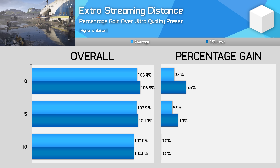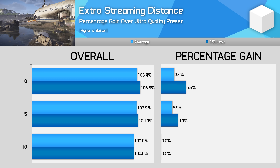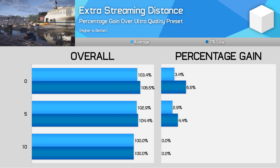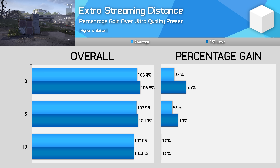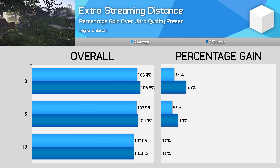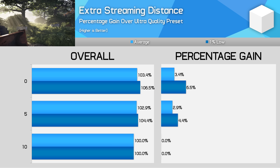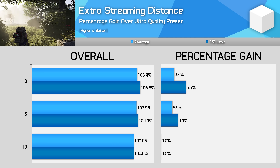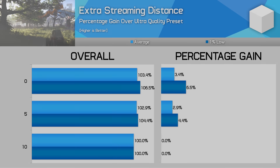The Division 2 has another setting very useful for memory-constrained hardware called Extra Streaming Distance. This defaults to the maximum of 10 with the Ultra preset and does improve pop-in as you move around. Lowering this to 5 delivers a 3% improvement on most cards with a decent level of VRAM, though pop-in increases so I wouldn't recommend it. Users with 4GB or lower cards can see more than a 10% improvement by reducing the setting, so it's worth experimenting with if you are on the lower end of the VRAM scale.